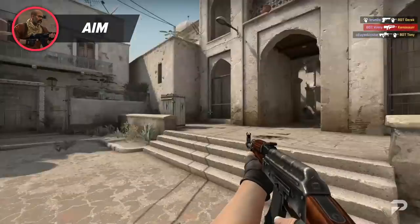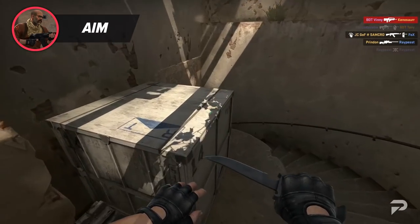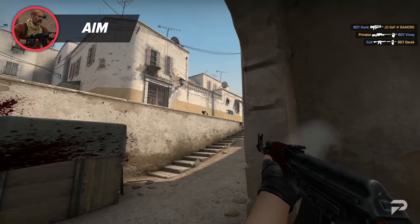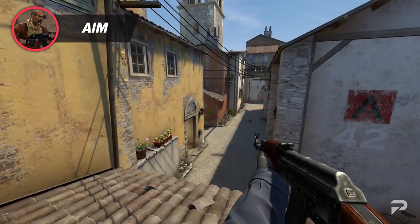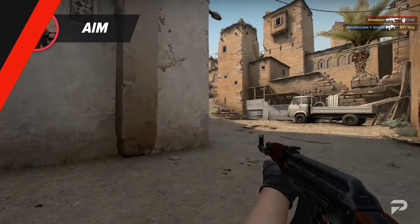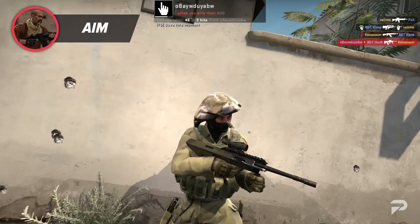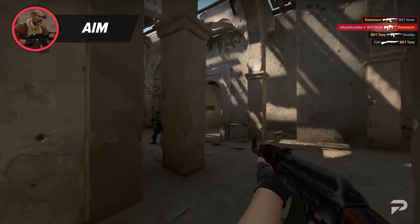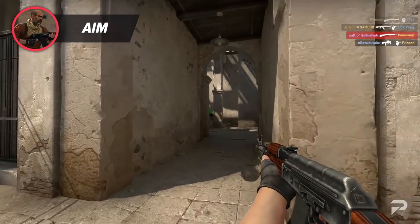On CT side, after saving an AK from the previous round, to be the most deadly you must know how to position correctly. Your reaction time needs to be superb in order to one-tap unsuspecting foes. Learning one-and-done spots can be extremely effective with an AK, such as the top of roof on Inferno's A site or the top boxes on B site. The element of surprise greatly benefits the AK, especially on CT side, because of its deadly one-tap potential.